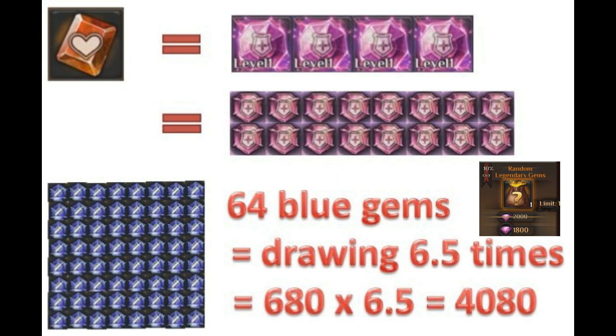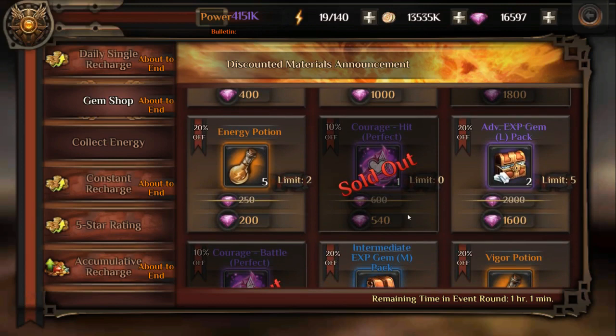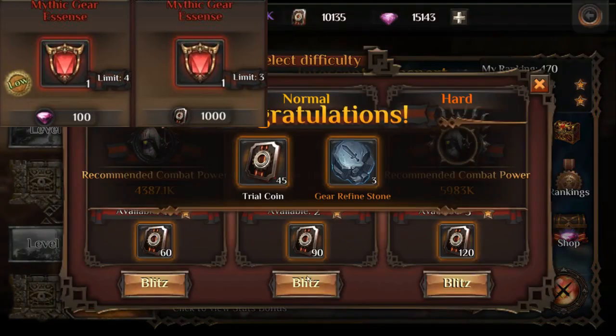To get a legendary orange gem you need to fuse four perfect pink gems, which is 16 pink gems, which is 64 blue gems, requiring on average 6.5 draws — about 4,800 diamonds. Even if you're lucky and get a crit, it will still cost you around 2,040 diamonds for a single orange gem. So at 1,800 diamonds on Sunday it's definitely worthwhile, which is why the buying limit is kept at one.